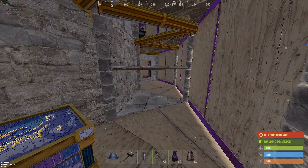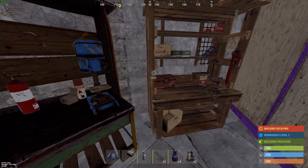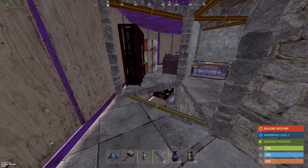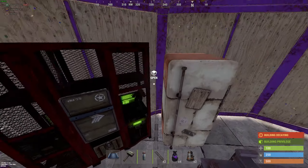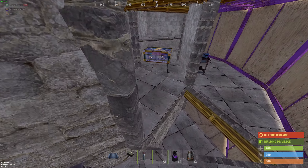Got a locker and a box right here for quick gun access. A drop box. Got your extra workbenches up here if you don't have all blueprints yet. Some more storage over here, another locker, fridge, repair bench — everything you need.